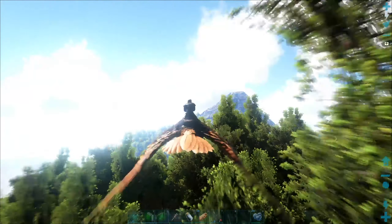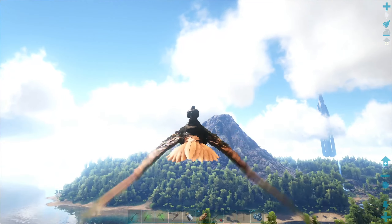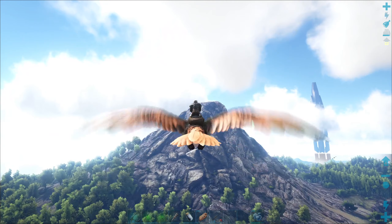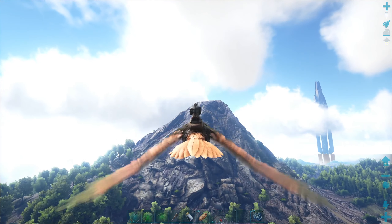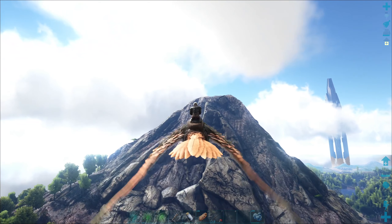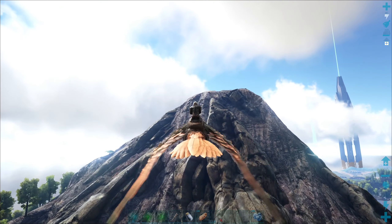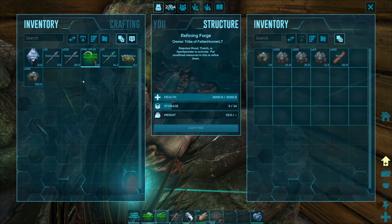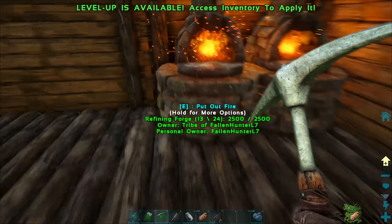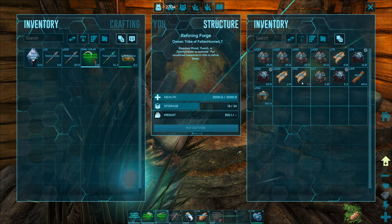This seems familiar, doesn't it? This is what I've had to do in order to get more metal, more crystal. I've literally just had to go to this mountain back and forth. Once again, we are all over the place this episode. We've gone to the depths of the sea, and here I am in the heights of the sky. My English is terrible. One lot in there and the other half in here. I might actually multitask — it might give me gasoline and metal at the same time.